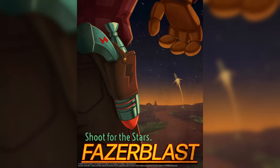Steel Wool also put out a poster for the Fazer Blast minigame in Help Wanted 2 with the caption 'shoot for the stars,' featuring a version of Freddy holding his gun looking at a rocket blasting off into the sun. Anyways, that's all the additional news — now let's move on to the Steam page.